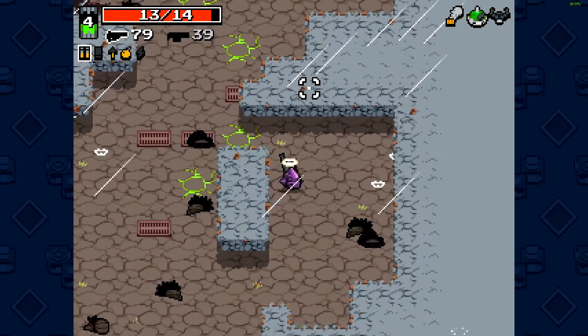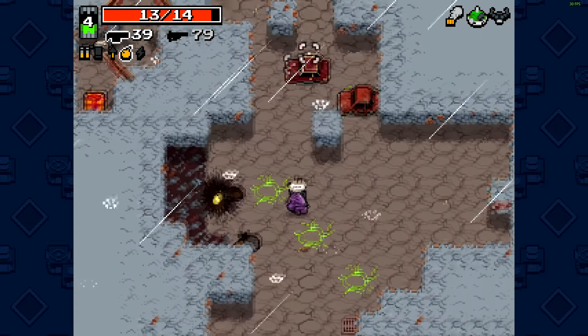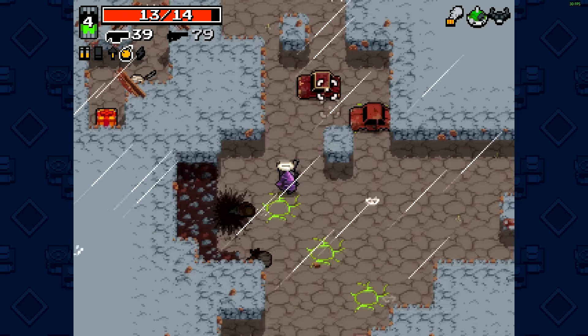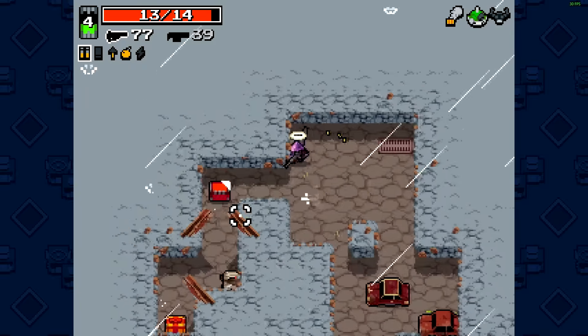I don't have a screwdriver, but if you hit this red car with the yellow roofing, you get a secret if you're using a screwdriver.